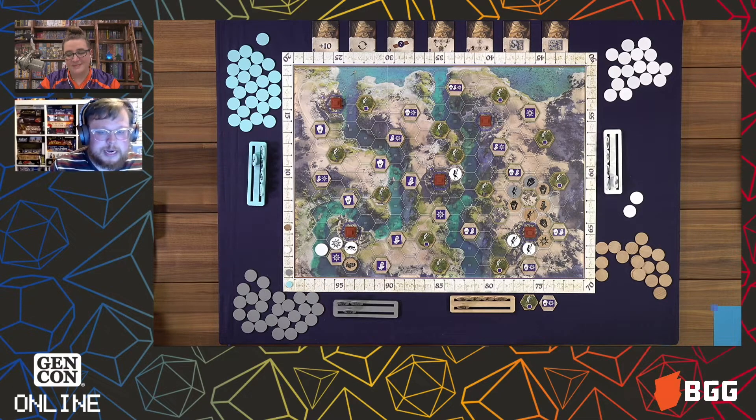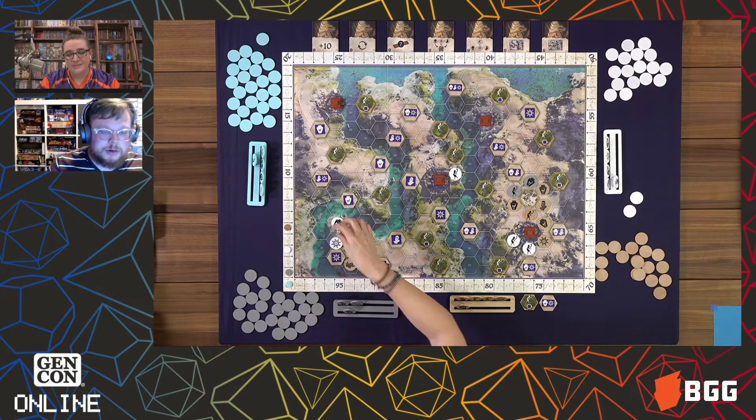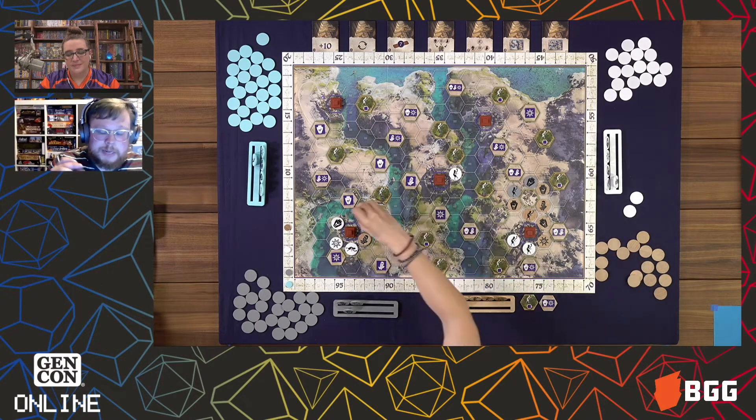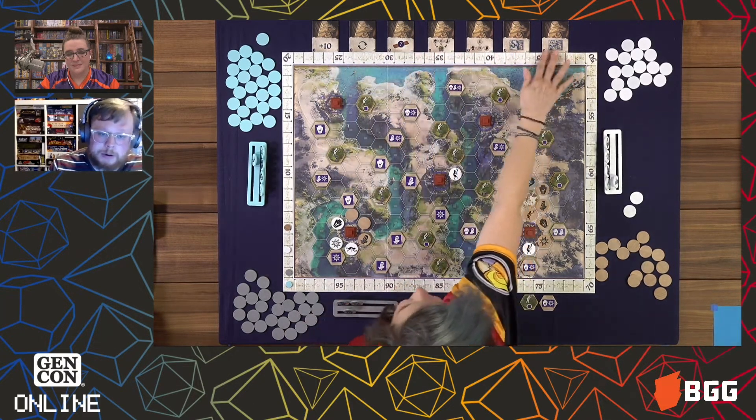Scoring ziggurats is very much like scoring cities — they also just take majority. Once they're surrounded, you figure out who has majority around it. The ziggurat piece will not leave the board, but instead the player with majority gets to pick one of the ziggurat cards at the top, giving them a special power.